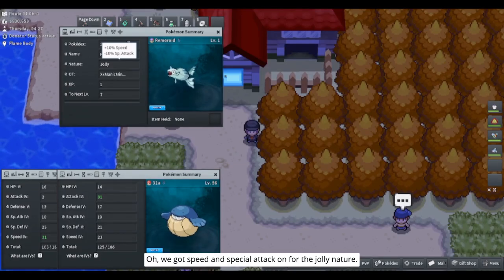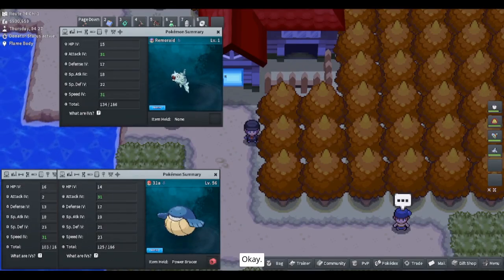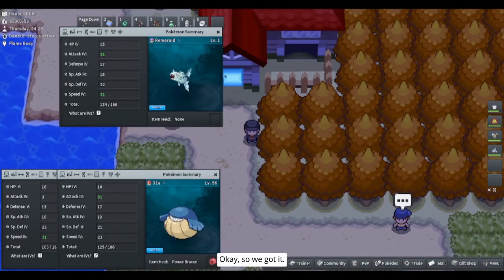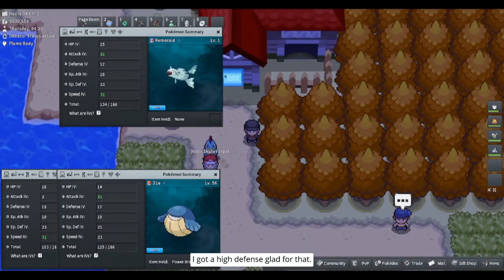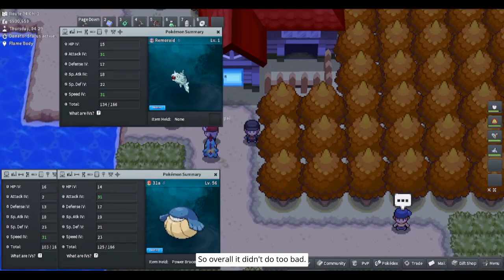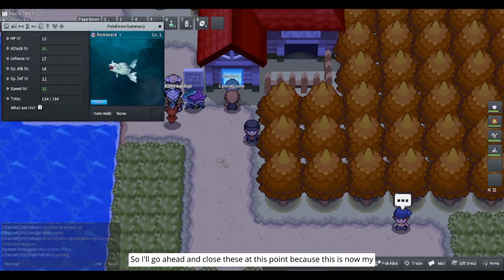I kept these tabs open to see how it turned out. We got Speed and Special Attack for the Jolly nature — that's nice. That might actually be something we want to transfer to our Squirtle. We got its stats — I got the 15 in HP and a high Defense. Overall I didn't do too bad. I'll go ahead and close these because this is now my base.